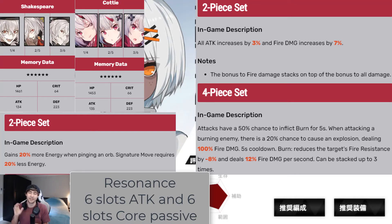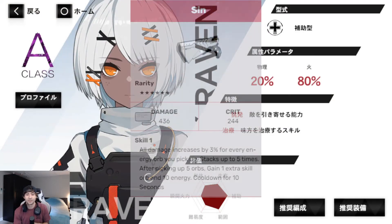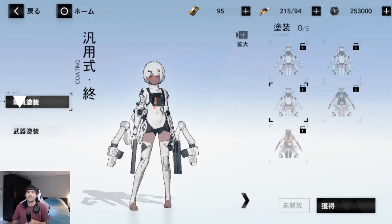For Sophia's six-star weapon, the damage value at max is 436 and the crit is 244. Skill one on it increases all damage by 3% for every orb you pick up, stacking up to five times. After picking up five orbs, you gain an additional skill orb and 10% energy on a 10-second cooldown. As you can see, her six-star signature weapon complements how her skills work.